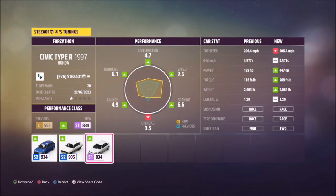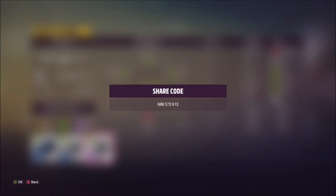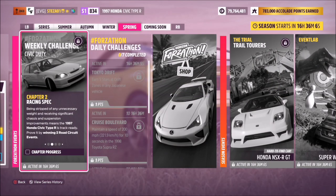I've also created a tune for you guys to use. It's called Forzathon and the share code is 688 572 612. This should hopefully help you out, especially with the second challenge.